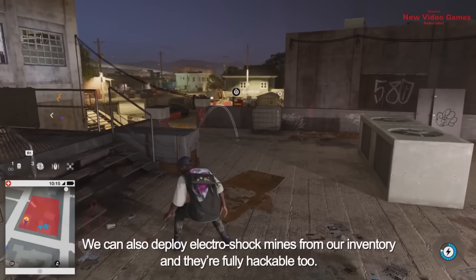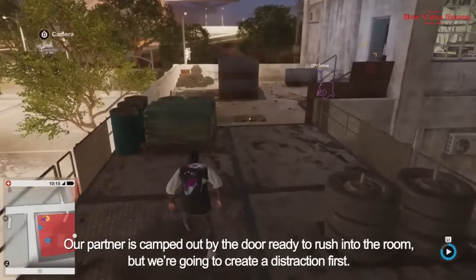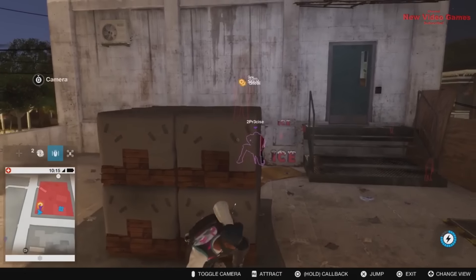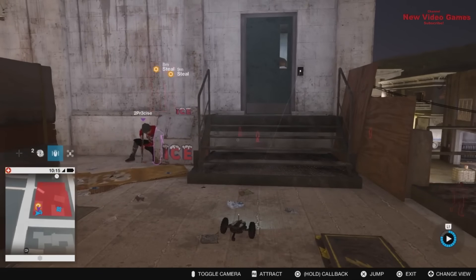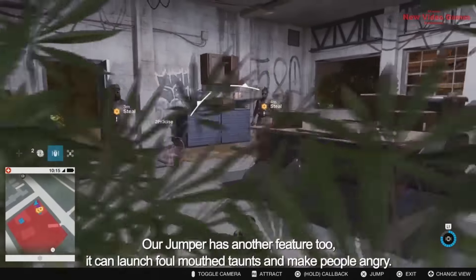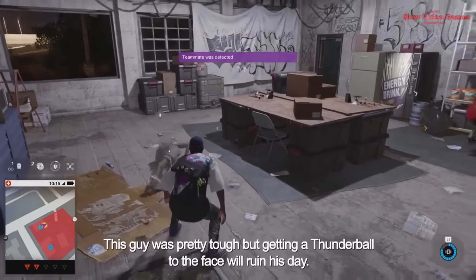We can also deploy electro shock mines from our inventory — they're fully hackable too. It's a good idea to leave traps for enemies in case they try to flank you. Our partner camps out by the door ready to rush in, but we'll create a distraction first. We get into position behind these crates and launch the RC Jumper. Once our partner opens the door, we zip in and create a distraction — the RC Jumper can even launch foul-mouth taunts to make people angry. The gang leaders are distracted, so we rush the room. Getting a thunder ball to the face ruins his day.